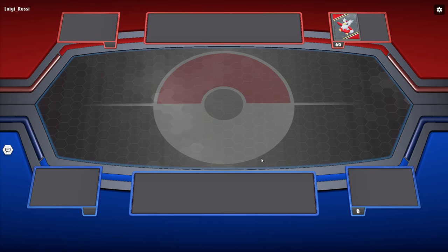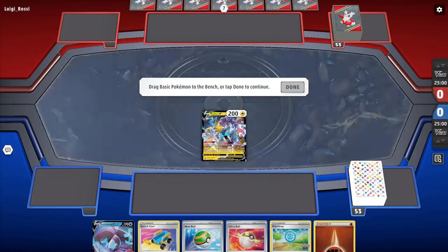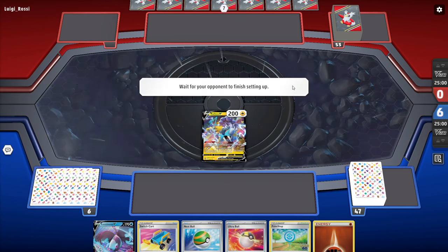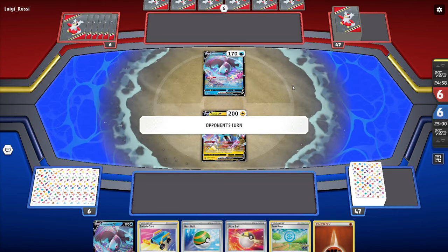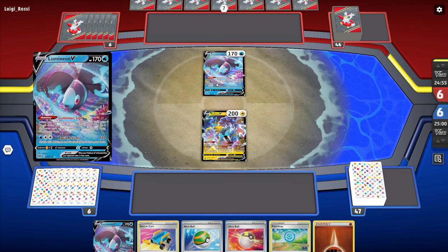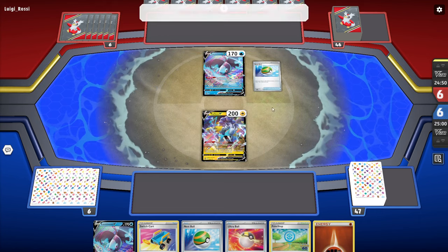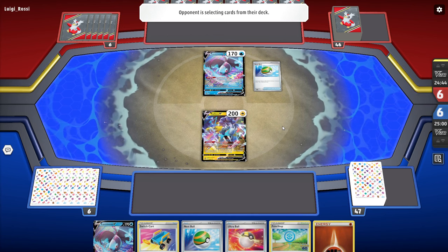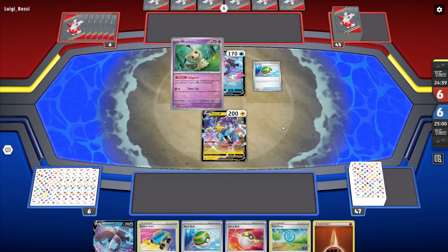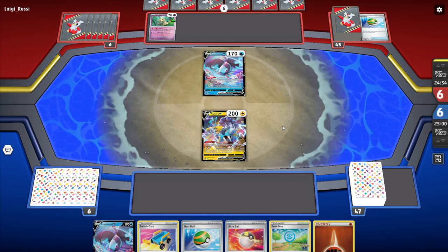We're into game number two. Our opponent is going to be going first — we won the coin flip and decided to go second. I kind of prefer that with this deck, giving me the ability to actually use supporters and speed up my game. Opponent opening Luminion is pretty nice for us. We'll see what they're playing based off the Nest Ball.